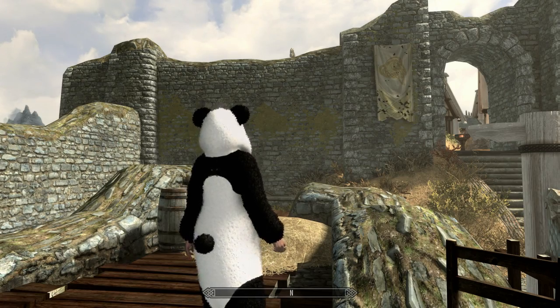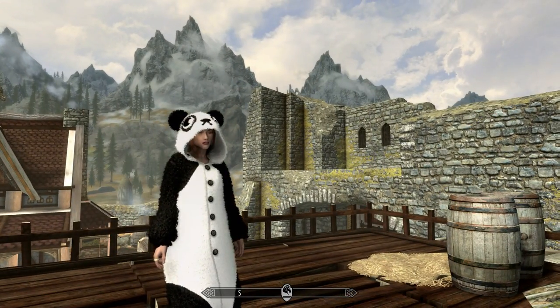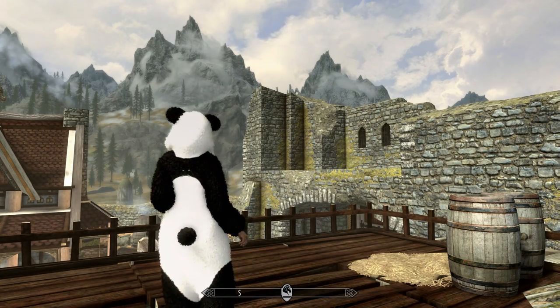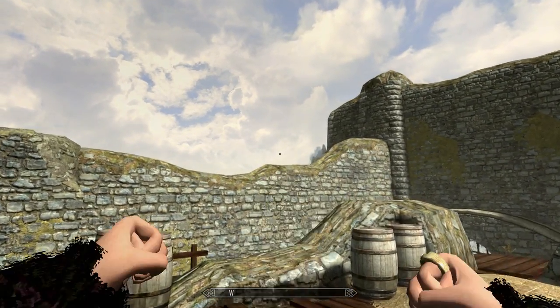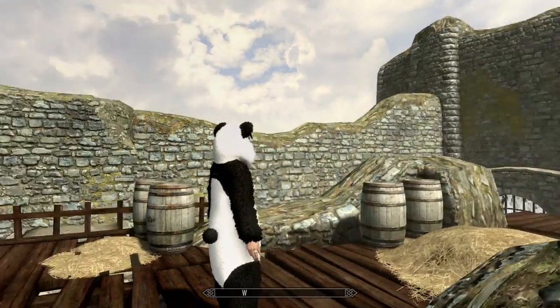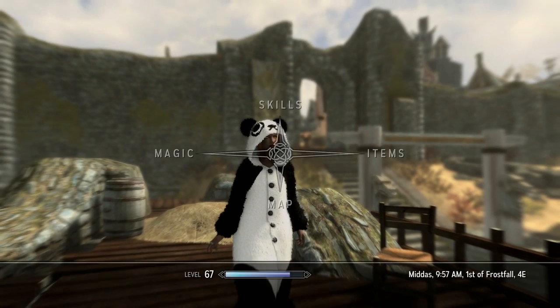Different unique materials are required based on what kind of animal you're trying to craft. This one's the panda — you need charcoal to make it black. But it's so cute, it's so fuzzy. You can even see here in first person — my hands are all fuzzy. It's a comfy warm thing. You look very comfortable and warm in it.